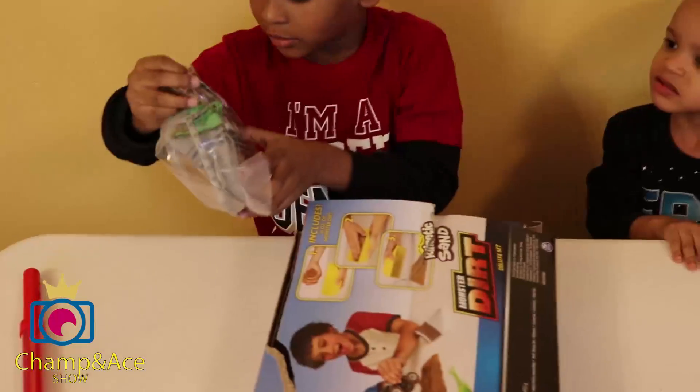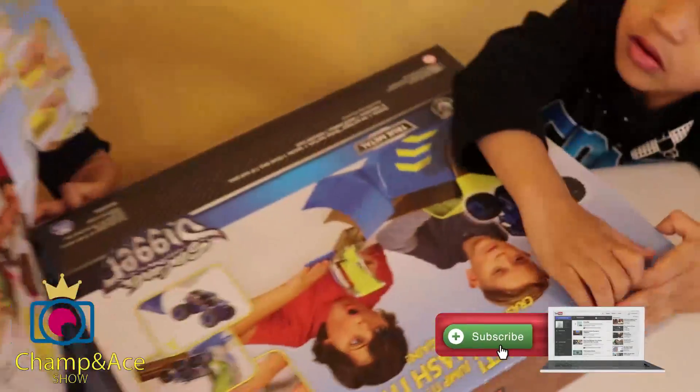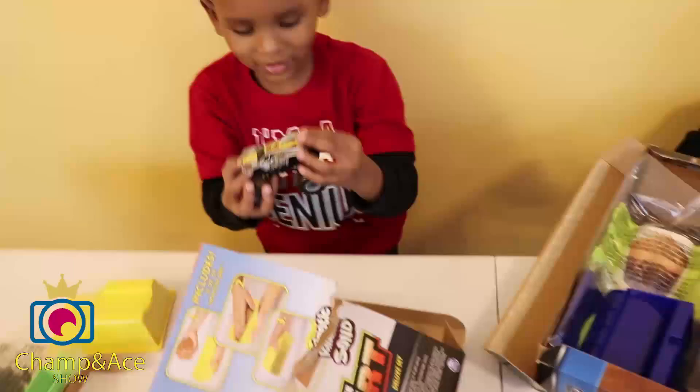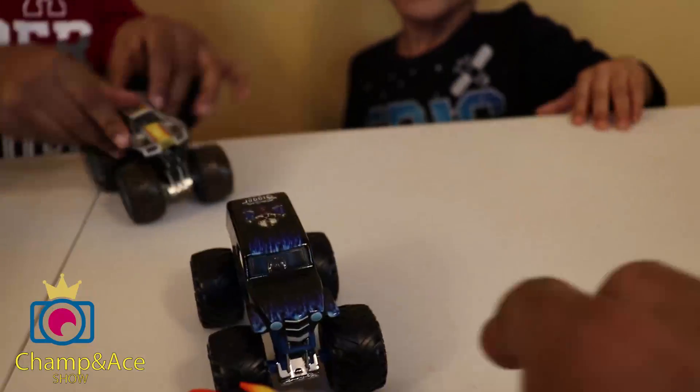Toy Unboxers! It comes with Max D. Let's get these things open. Come on, Ace, let's get your Champ Ramp Freestyle open. We don't stand in Champ Ramp Freestyle. Wow, what's in the box? Ace got yours open. I found it. I got Max D. That's sweet. 2019 Spin Master. Whoa, Ace got Son of a Digger! Oh no, yeah, he's got Son of a Digger.